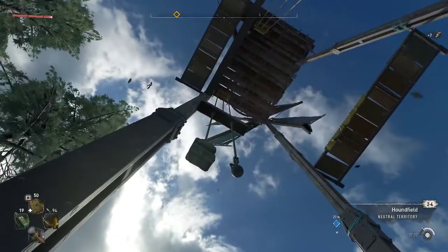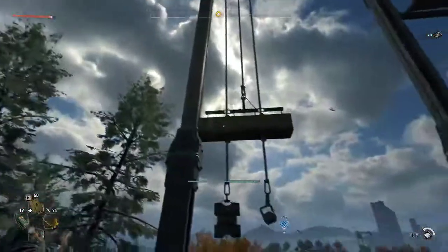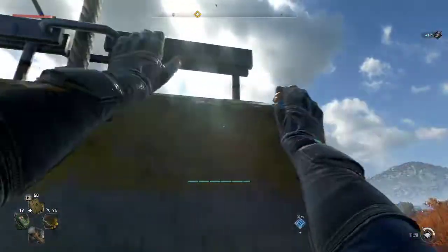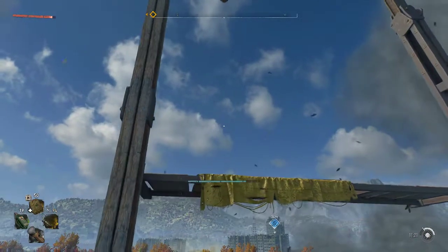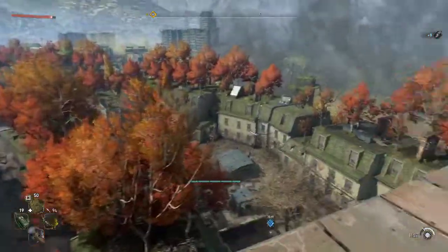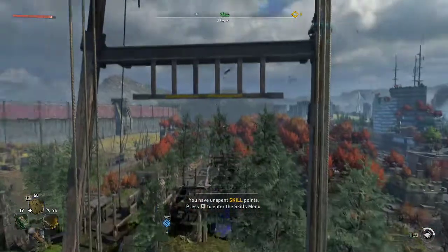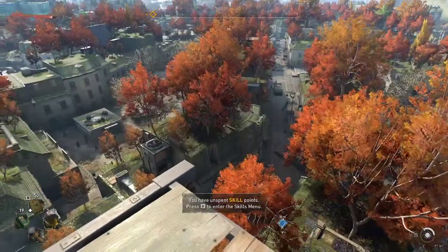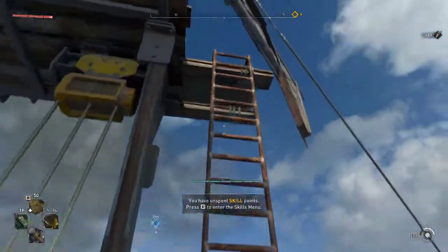To climb this, it's best to wait for the windmill blade to come down and hop on. Go over here, about here, and then literally just hold down your spacebar if you're playing on PC. If you're on PS5 or Xbox Series X, just hold down the jump button and you're good to go — just hop on up.